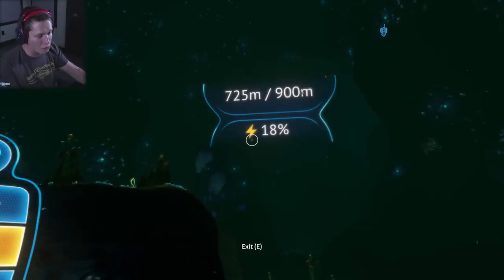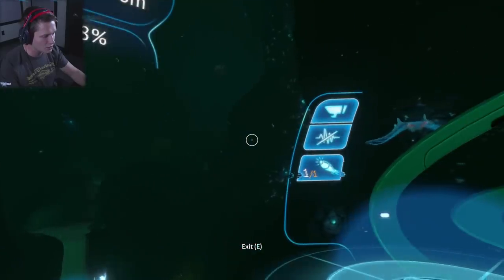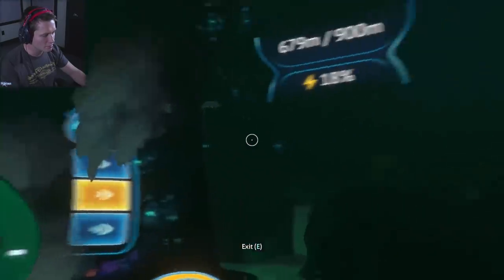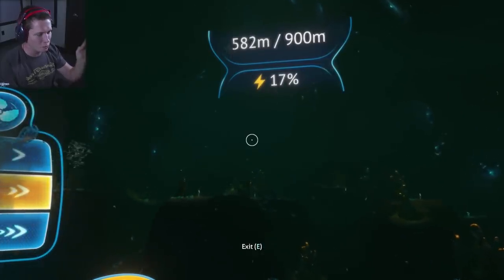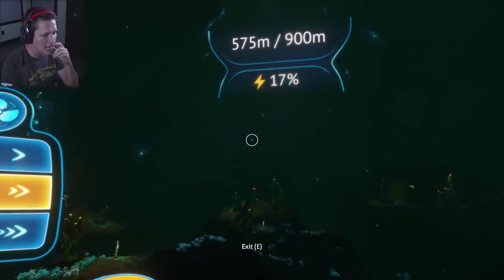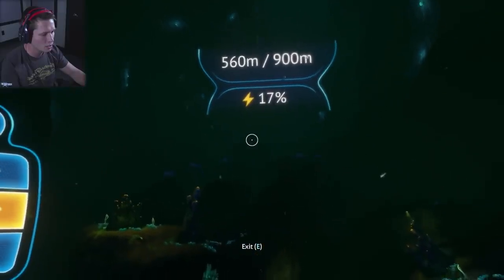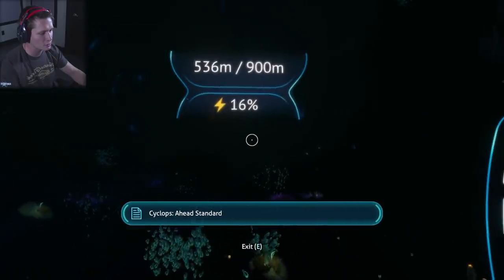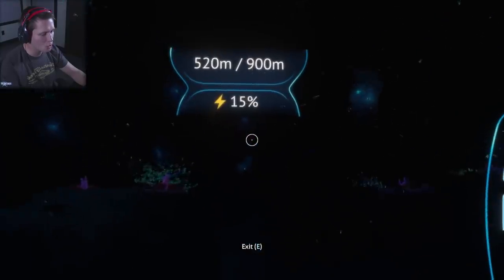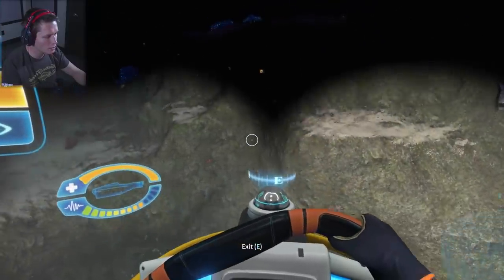I think it's a mix of having to constantly recharge the prawn suit and the fact that we were on silent running the entire time — that's why our power dropped so much. We're going to have to make a lot more power cells and bring materials for power cell chargers to build in our base. Now at 18 percent and dropping very slowly — the silent running really zapped it. Testing it now: going silent running again... yeah, it just drains so much. We'll have to be more aware of that next time.